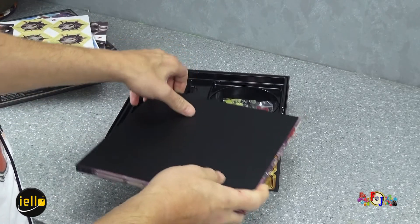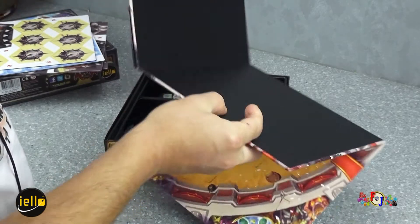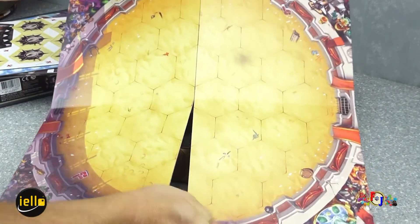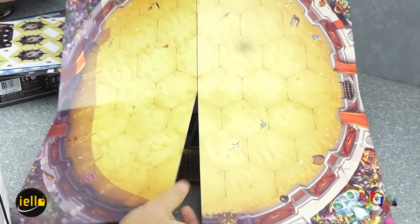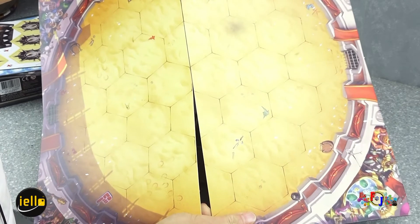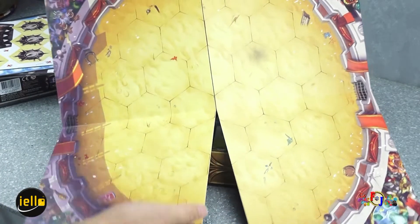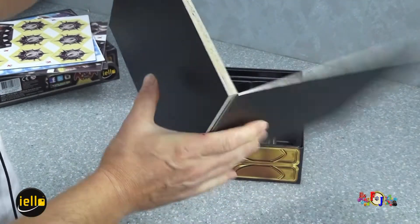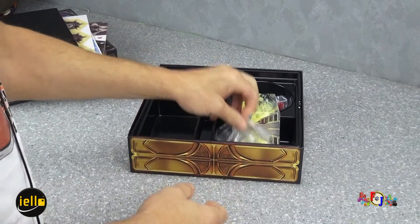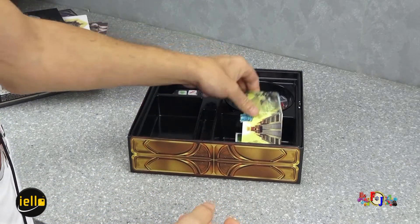Nous avons le plateau de jeu. Nous allons venir poser nos combattants dessus. Le background, c'est d'attirer la faveur des dieux : ils vont combattre pour les dieux dans une arène, d'où le titre Arena for the God.